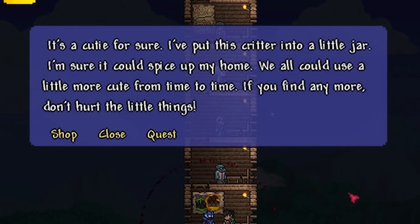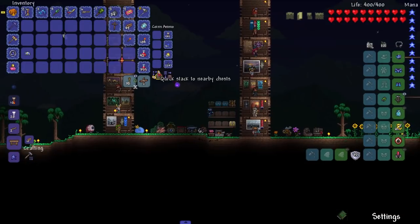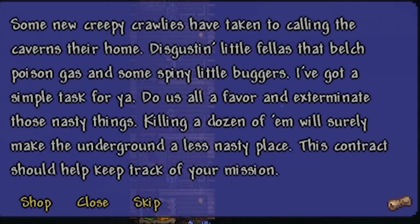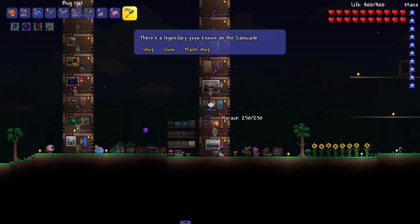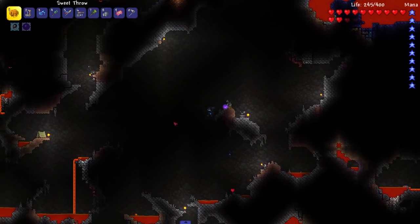It's a cutie for sure. Put this critter into a little jar — I'm sure it can spice up my home. We all could use a little more cute from time to time. Finally we completed that quest! New quest: some new creepy crawlies have taken to the caverns — things that belch poison gas and spiny little buggers. I have to exterminate those. Why does he give me this quest after I've already killed so many weezers and cavern crawlers?